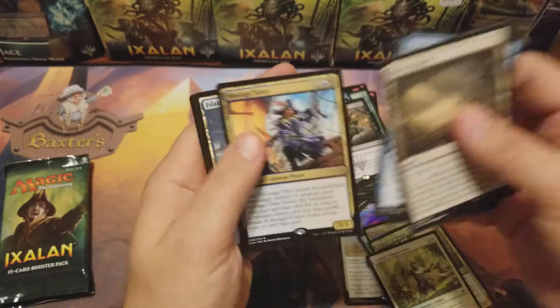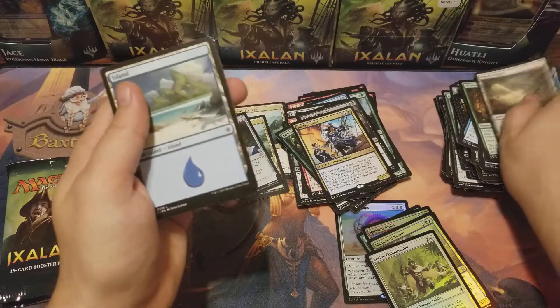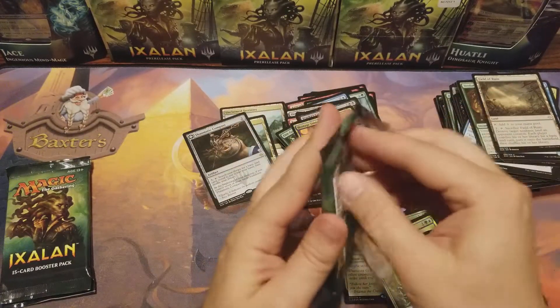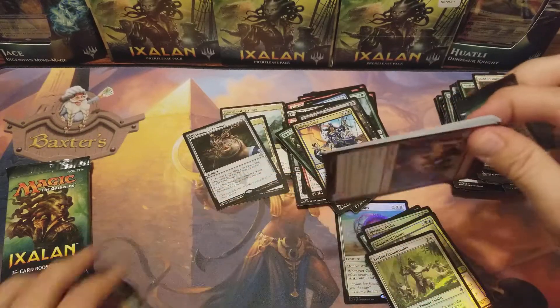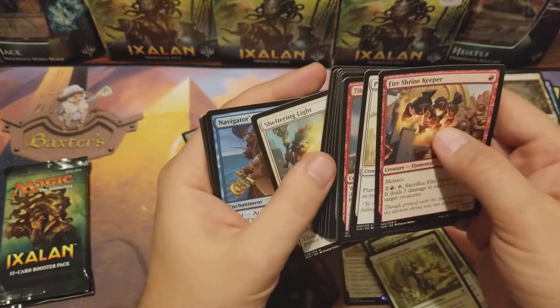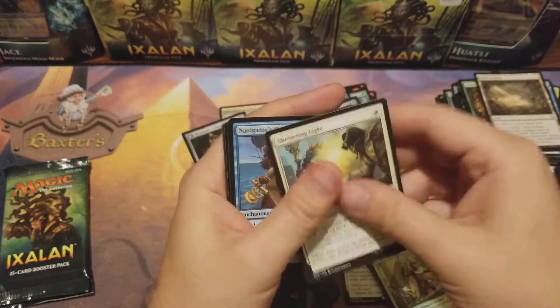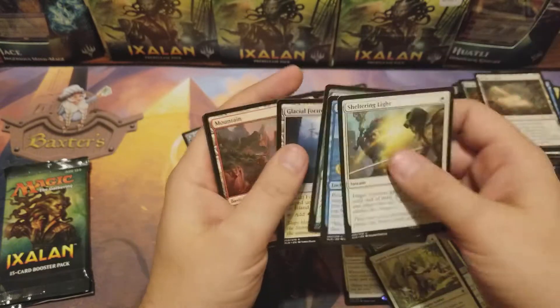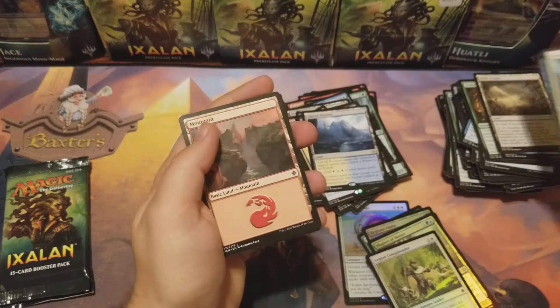Hostage Taker — couple bucks. Glacial Fortress — another dual land, nice! Wonder how well they'll do coming up.